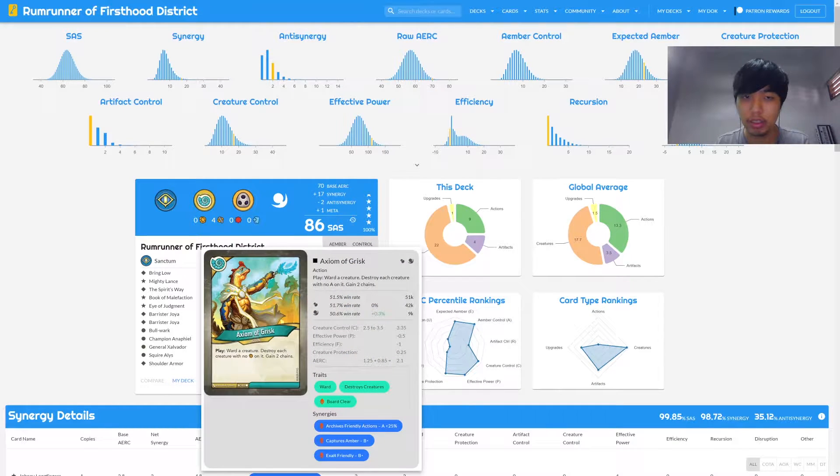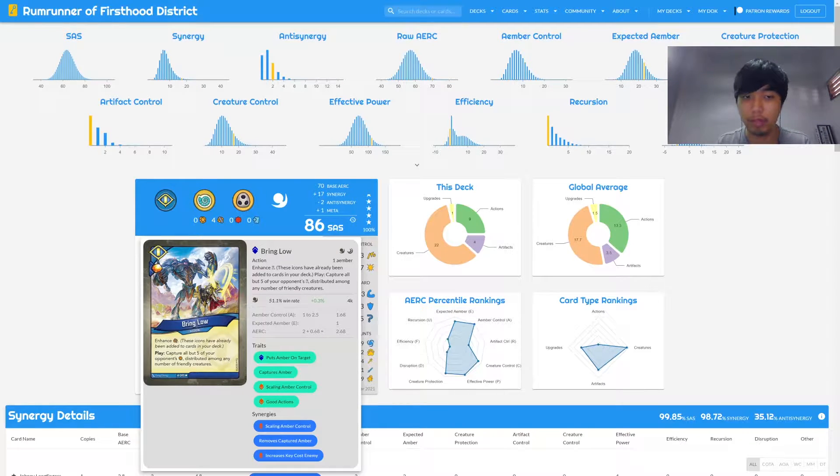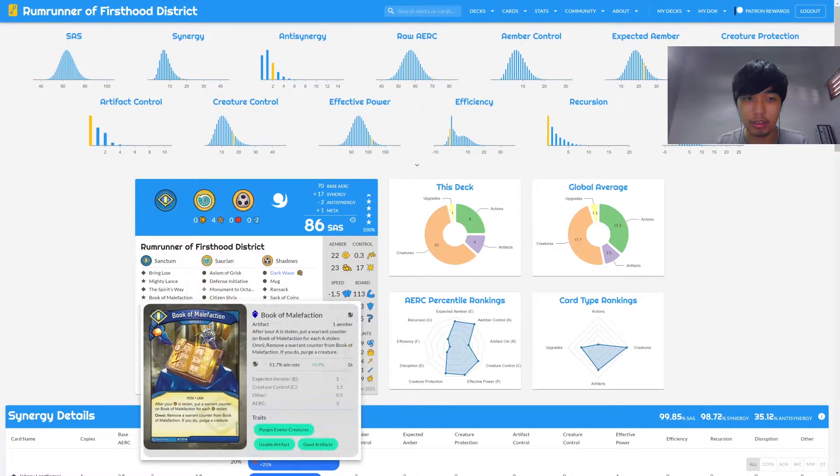It has a couple of creature protections with ward, amber pip only eight, 22 creatures, nine action cards. In the meta it has board clears — Axiom of Gris. It doesn't say it has scaling amber control, but it actually has a way to scale amber control with Bring Low. With Bring Low you can capture all but five of your opponent's amber, so at least it buys you a turn, and if your creatures survive long enough, a couple of turns. There are also two artifacts that are pretty good — Book of Malefaction, which counters decks with a lot of steal mechanics. After your amber is stolen, you put a counter on this card for each amber stolen.